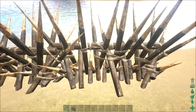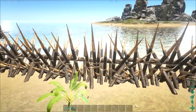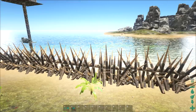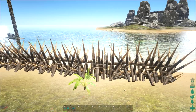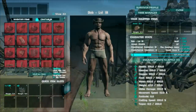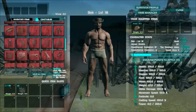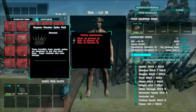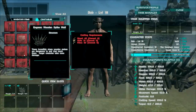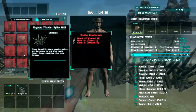The wooden spiked wall is fairly cheaper with a durability of 3,500. It's pretty much the same size and will do the job just as well at a lower price — obviously it won't last as long, but it is cheaper. You can find it in your crafting menu under the wooden spiked wall, and it costs 40 wood, 10 hide and 30 fiber to craft.